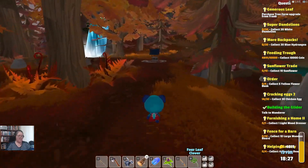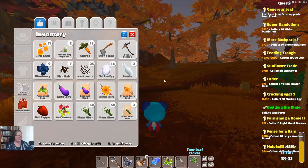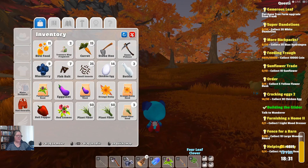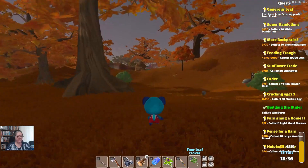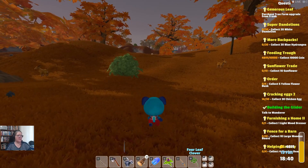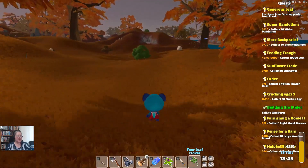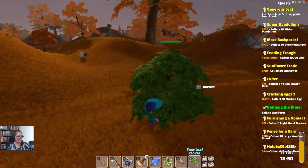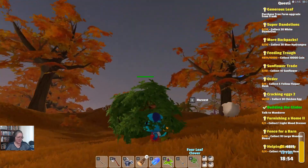We now have a full inventory — one more mission we can do. I have chicken eggs but I've given up all my feathers, so we're going to have to head back home pretty quick. How much timber have I got? 23. I could use up some energy chopping wood. Let's head for home.